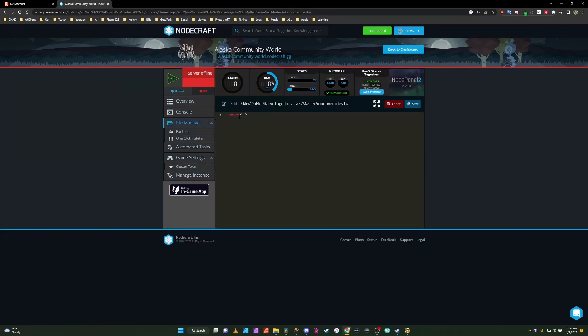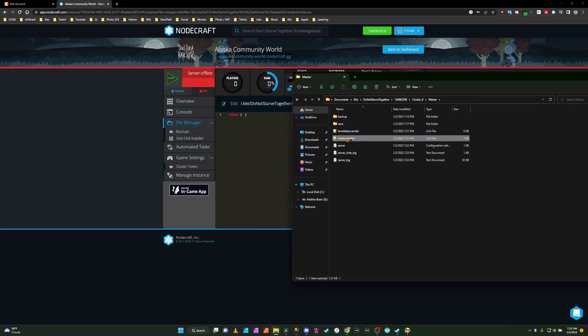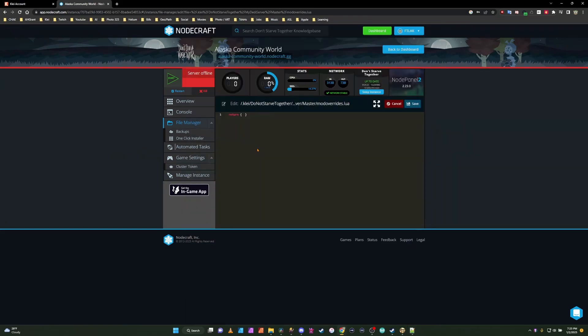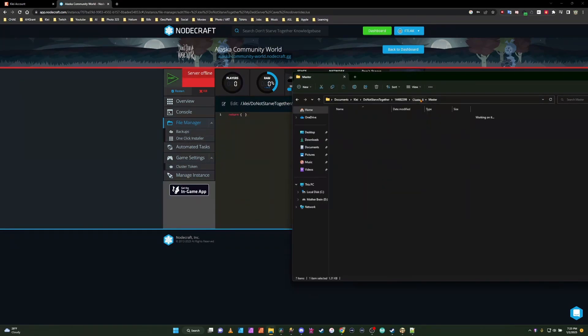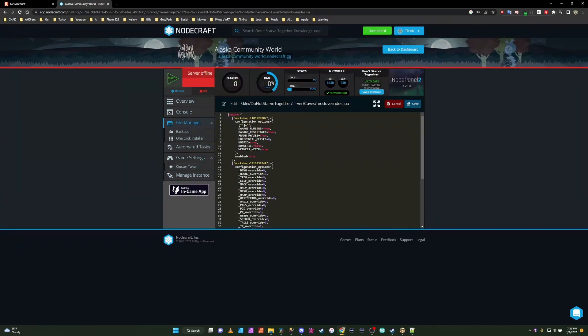You can see I don't have any mods in there. So we're going to go back to that file folder for Cluster 8 or our Master. We're going to open our Mods Override. I'm using an app called Notes Plus, and we'll see these are the mods that I had put in with their configurations. The easiest way to do this is Control A, Control C to copy, and then paste. Hit save and click OK. We need to do the same thing in the Caves — so Override, edit, then go to the Caves one, Override, Control A, copy, paste, save. Remember your configuration options are listed below — things like Damage Numbers: true, and so on and so forth.